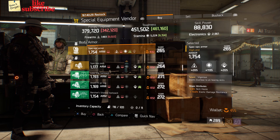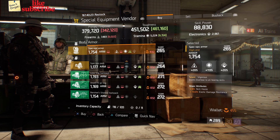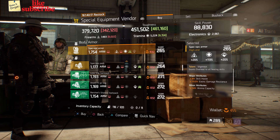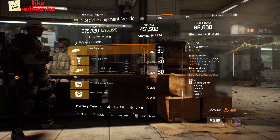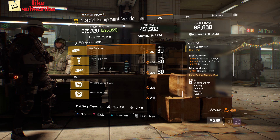Also here we got a Spec Ops Armor with the talent Vigorous, gear score of 265, armor 1754, roll for stamina 1135, and attributes are Skill Haste, Exotic Damage Resilience, and Ammo Capacity. Also here we got a Prototype Performance Mod with 4.50% Ballistic Shield Damage Resilience, and an SR7 Suppressor with 18% crit damage, 2.50% crit chance, and 2% accuracy.